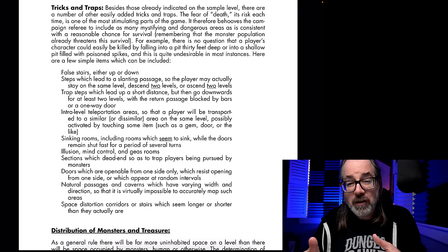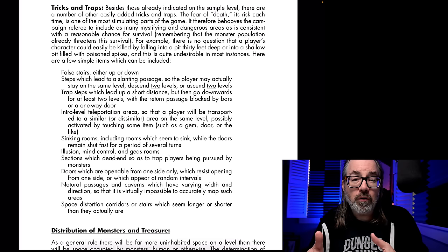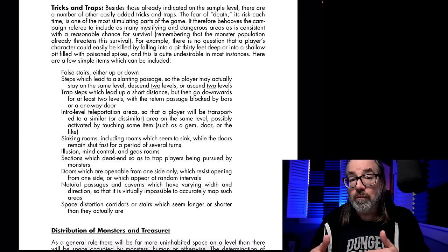The false stairs would probably need magic. The slanting passage is architectural — it could have been there all along. The point is it gives the dwarf the chance to use their detect sloping passages ability. Teleportation areas are mentioned here, which are super useful. Sinking rooms — you could also do rising rooms — rooms that seem to sink. The doors all slam shut, it feels like it spins or sinks or drops, and when they open the door they don't go out the way they came.